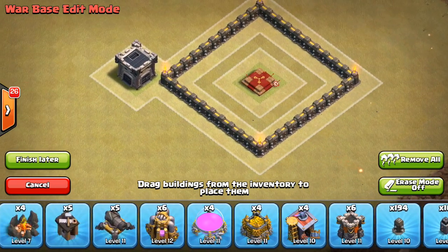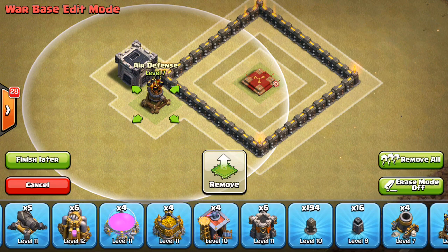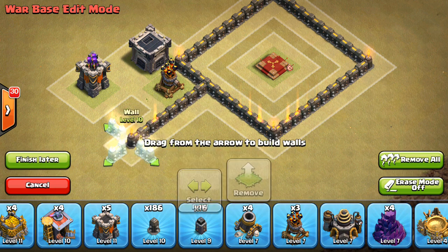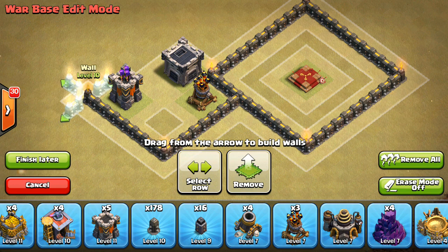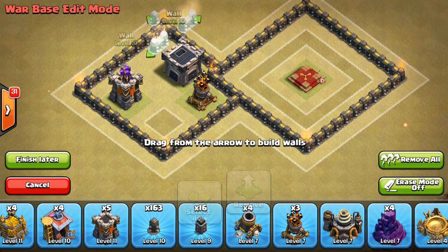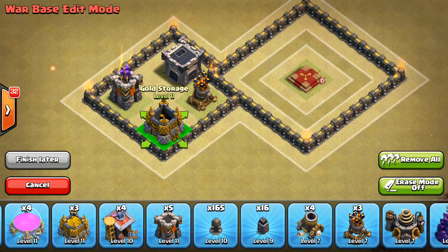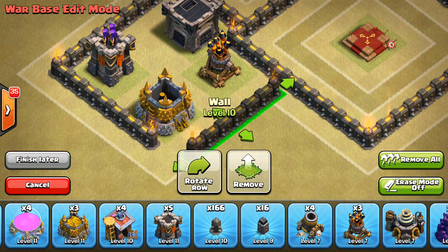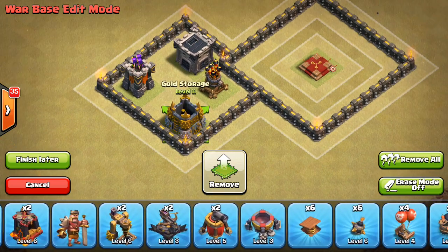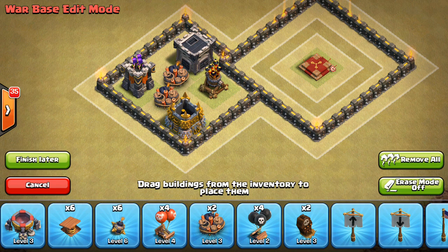Then I like to have kind of a core compartment. Typically I want to put one air defense in the core right there, and then I want to have a possible double giant bomb spot. I'm not sure if I'm going to put them there or not right now, but I at least want to have the option of having some kind of double giant bomb in here. So I'm going to make a little core compartment like that. We can make this one tile less — move this down one, just like that. Now we have a possible diagonal giant bomb.